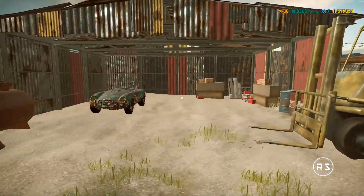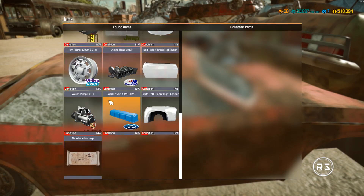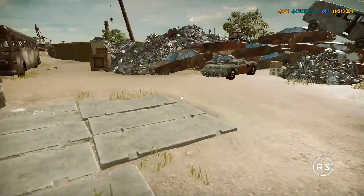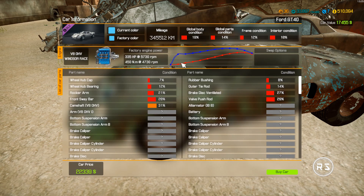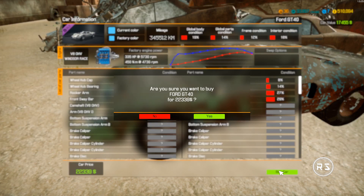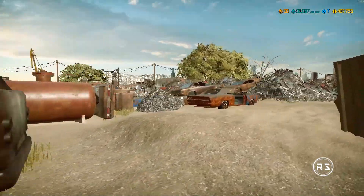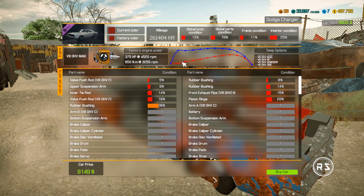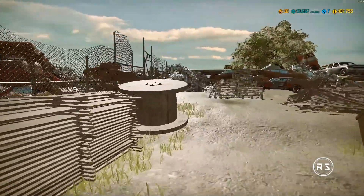Walking is not a problem here. While I'm here, I'll look for maps and new cars. It won't be long — it's just a demonstration of the junkyard working fine. So my problem is really only in the garage. Oh, that's the GT40! Yes, it is. Let's buy that beauty. Not beautiful at the moment, but it will be soon. 22,000 — why not? So this car is mine now.